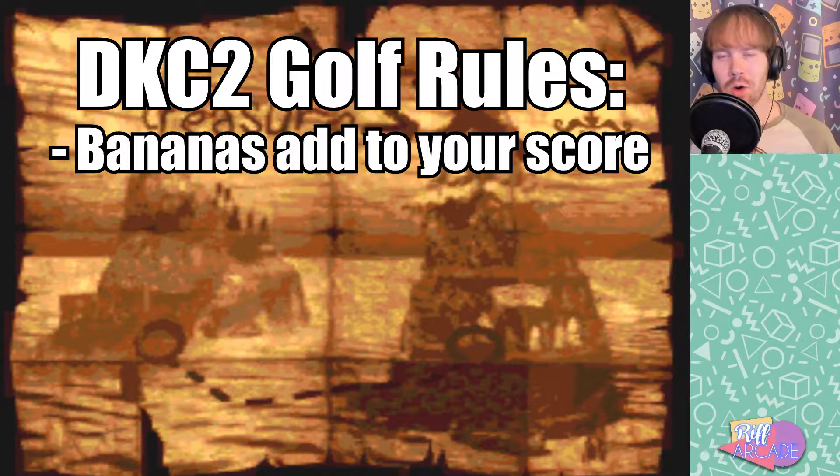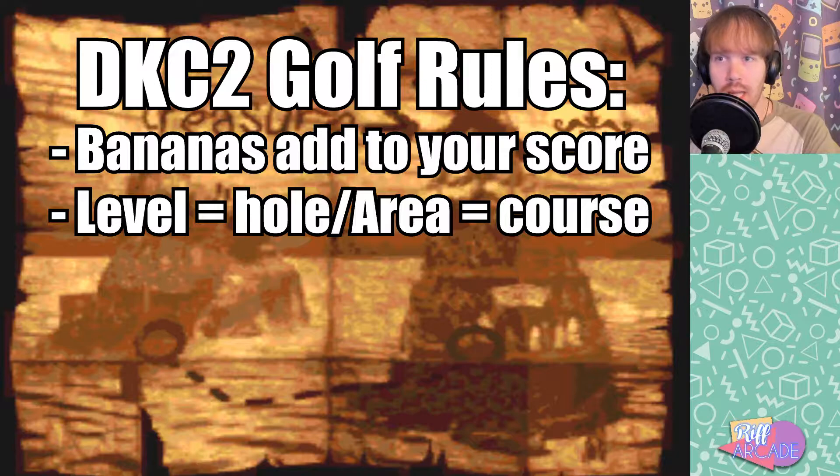The general idea of Donkey Kong Country 2 Golf is that bananas add to your score, and in golf the higher your score is, the worse you're doing. So if you get to the end of the course with zero bananas, great job, you've done amazing. This works out really well because the level design gets really interesting once you stop allowing yourself to touch bananas. Bananas are off, and if you do touch them, they add to your score.